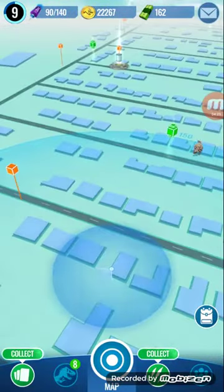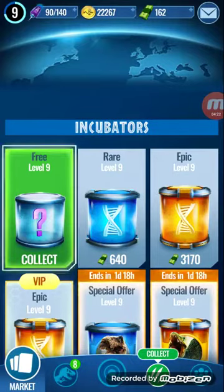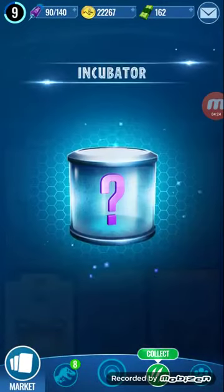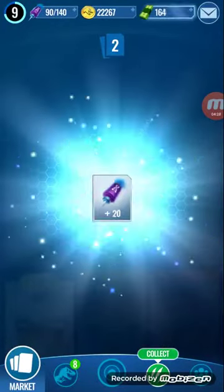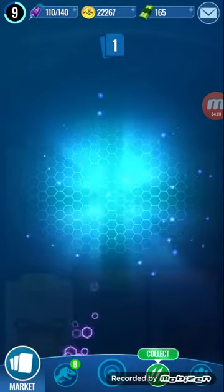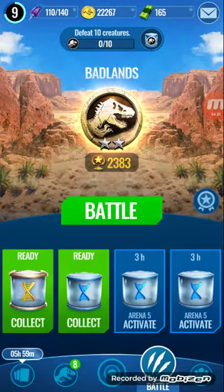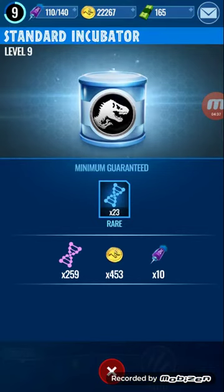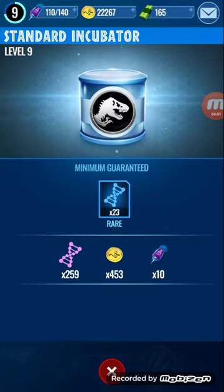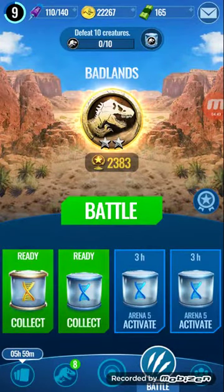I do have incubators to open, so I'll go ahead and move on to that. And then I'll look at the inventory. We're getting 3 cash, 20 darts, and 9 DNA for Stegosaurus. And then 'defeat 10 creatures' — I think that's the daily incubator victory that they now have as well, so that's another new thing.